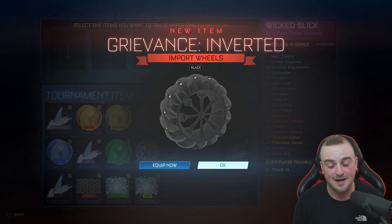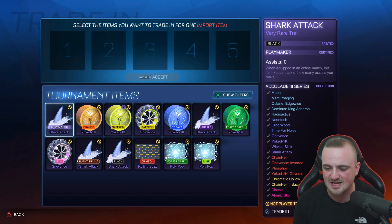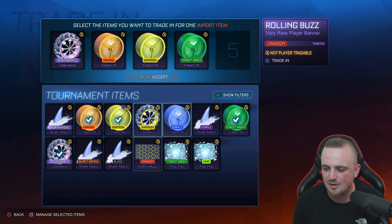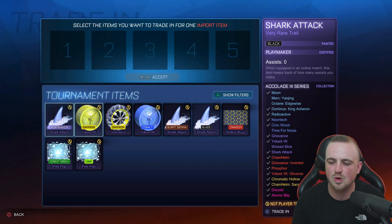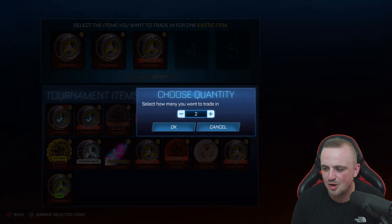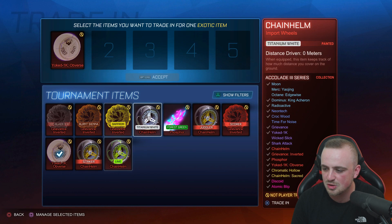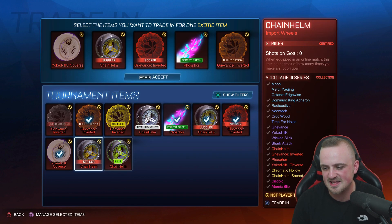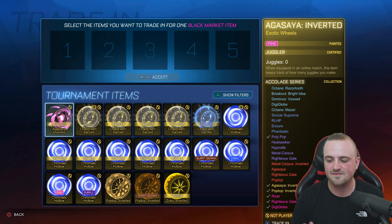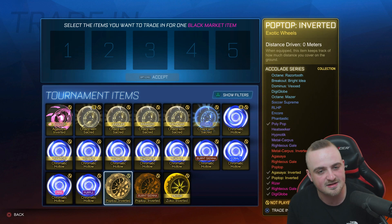Black Grievance Inverted — I might look to keep that one because, again, favorite color. Chain helm regular. Another Black Shark Attack so we can trade up one of them — we'll keep the non-certified. We'll trade up the duplicate. And we're going to trade up the purple shark attack as well. Chain helm sacrids, chromatic hollow not painted — that's fine, it means we get trade-up material. We'll trade up the burnt sienna ones. Five black markets to get. We're going to save the potential Digi Globe trade-up for last, which will include doing the Agassias, the Pop Tops, and then two other ones. Let's start with the five chain helm sacrids.